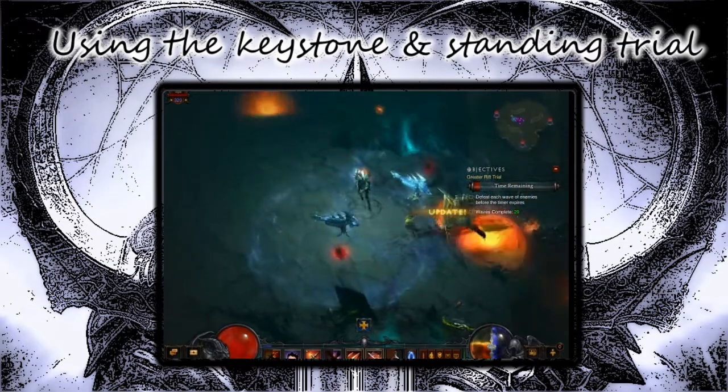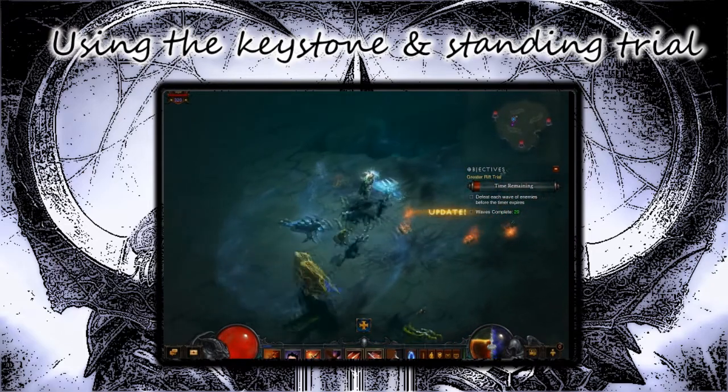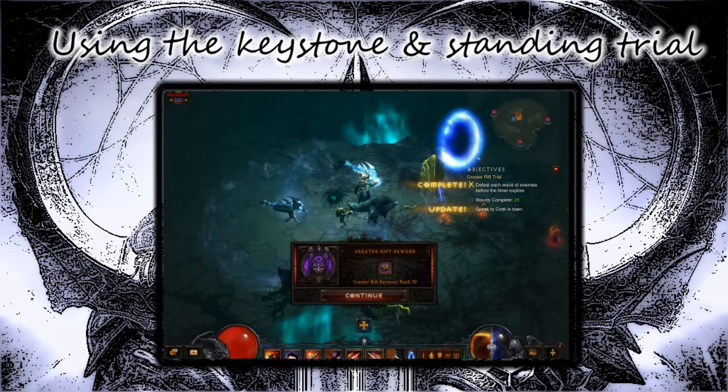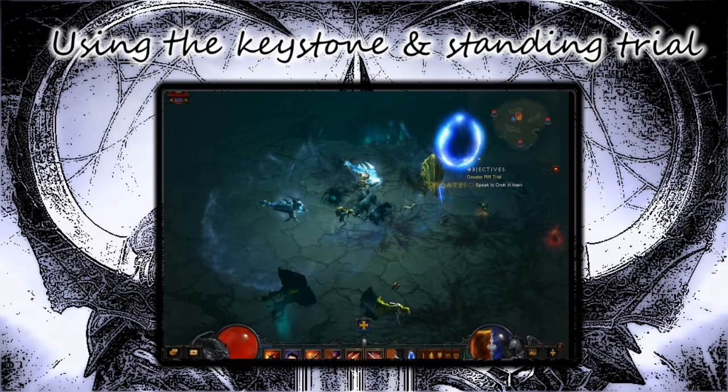If you finish the trial alive, then you will get a Greater Rift Keystone, and the level of that Keystone depends on how well you did in the Trials. Then, bring the Keystone to the Nephilim Obelisk to start a Greater Rift.